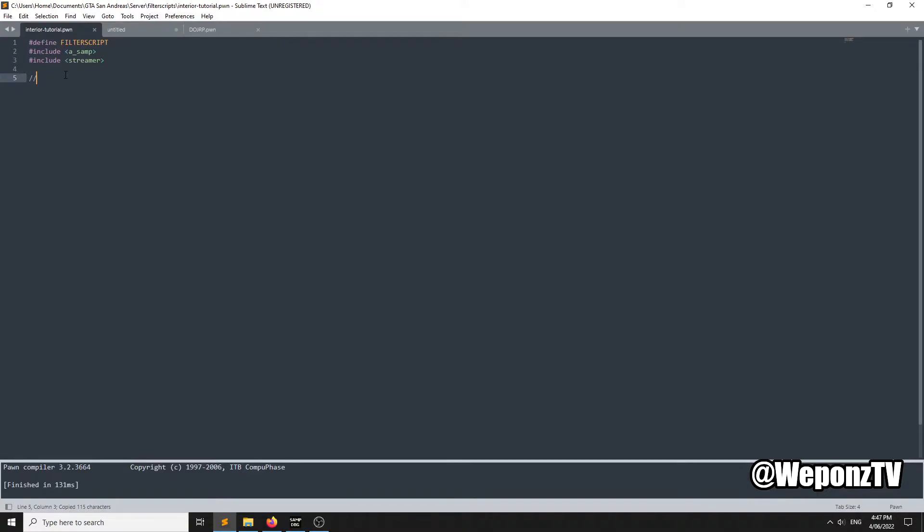The first thing we need to do is create an enum — you can name this whatever you want, so 'interior data'. We need entries for LS entry, SF entry, LV entry, and exit. Depending on how many interiors you have — if there's three interiors there needs to be three different entries for each interior, and the exit can be just one checkpoint.